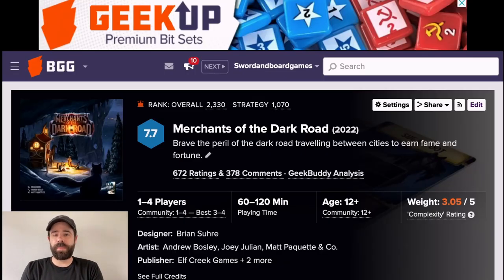Hi there, I'm Mike from Sword and Board Games. Today I was wondering if you were like me and didn't know how to view other people's scores and data on BGG — not in a creepy way, just to compare your score with others, especially if you play solo. I'm not sure if my score is good or not for some games that don't have a scoring table that says 'you scored really well.'